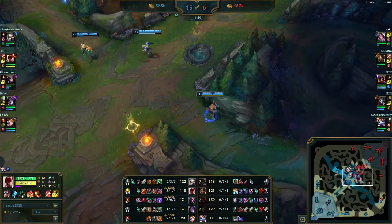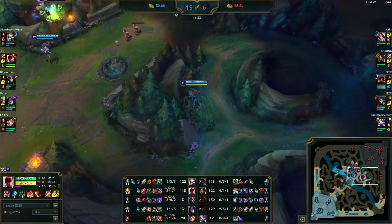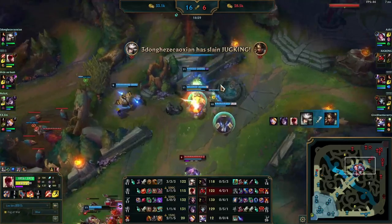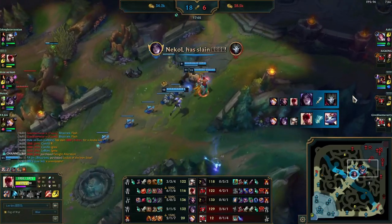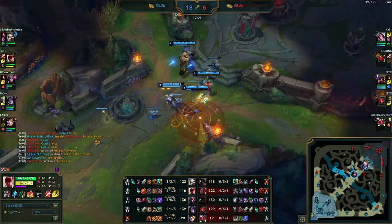You don't want to drop the herald for just one tower — always be looking for two or three, or hold it for a better situation if you have the control wards. Then Blitzcrank finally finds a hook and catches Nidalee. Lee Sin is in there straight away with the ward hop and the enemy team gets massacred. This should open up the inhibitor and they're in a very good spot in this game.